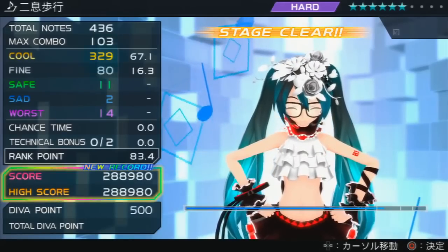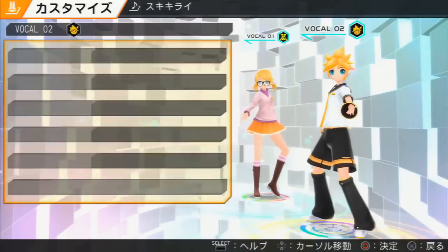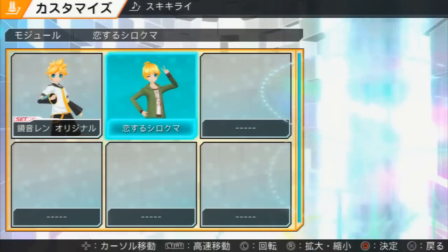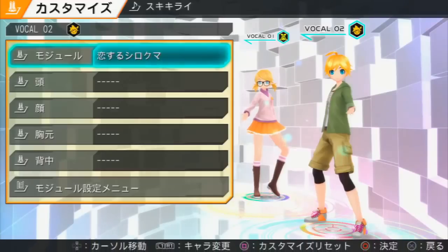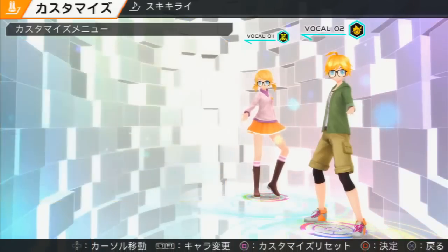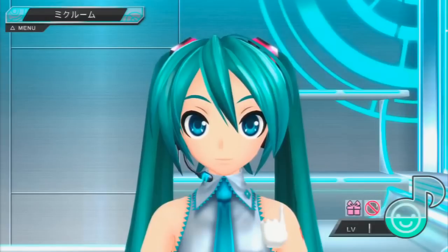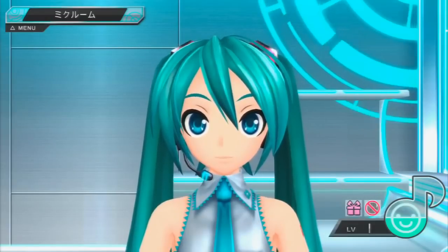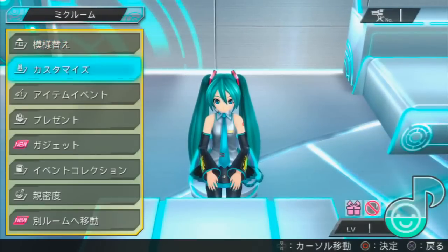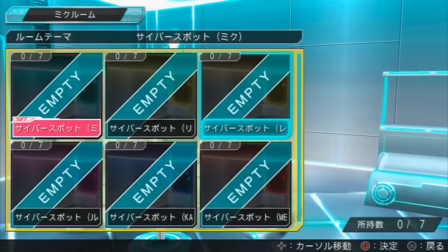Completing a song earns you Diva points, which can be spent at the in-game shop on various costumes and accessories for the Vocaloids, decorations for their rooms, and different skins for the user interface. There is an insane amount of stuff to unlock, and the game generously offers to let you transfer a lot of the stuff you've collected in the first game over so you don't have to start from scratch. You can also visit the Vocaloids in their rooms, give them gifts, and play with them in order to make them friendlier to you, lending this aspect of the game a light dating sim quality. For those turned off by this, it's completely optional — I've almost completely ignored it — but it's there in a big way for those who want it.